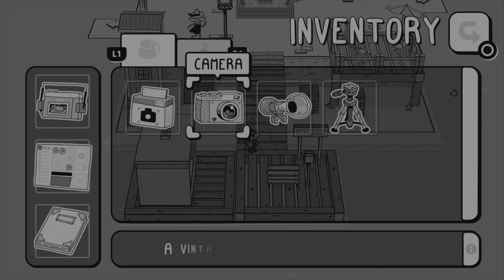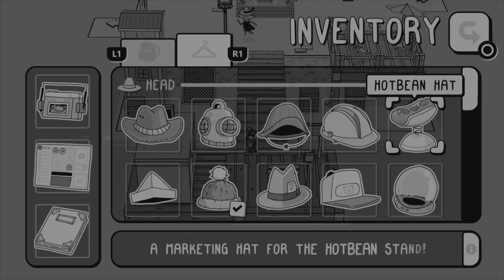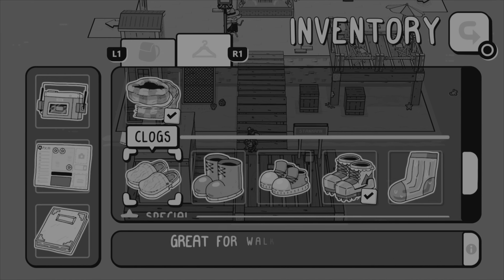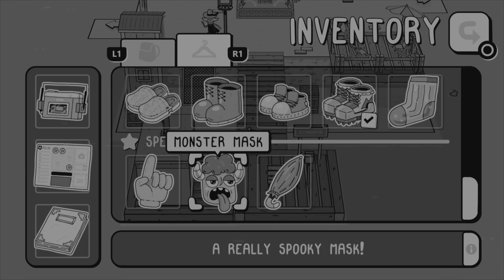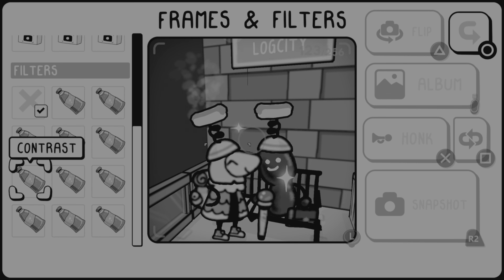You will unlock new items to wear as you progress. Most of these have no real function, but you are required to wear some to get through the game. You'll need to wear the reporter hat to access the fashion show, and you'll need to wear a diver helmet to survive underwater. You can dress your character up any way you choose by the end though — the best option is, of course, this hot dog hat.